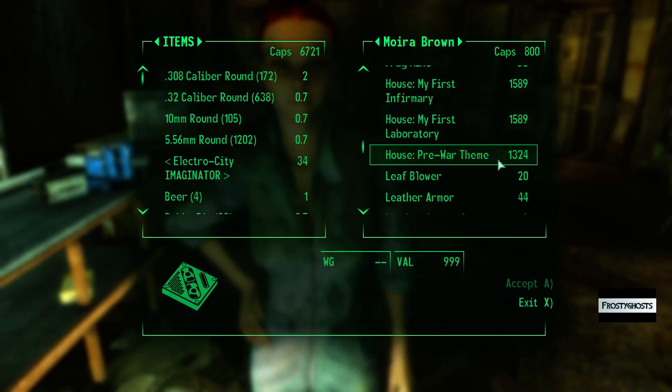You could use a console command to get back in. But yeah, if you're locked out of Crater Side Supply you just have to wait till the following morning when the shop reopens, because Crater Side Supply does close up for the night.